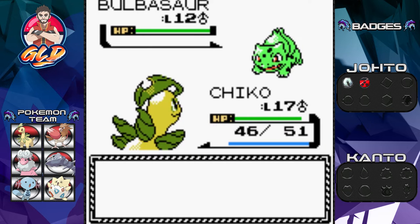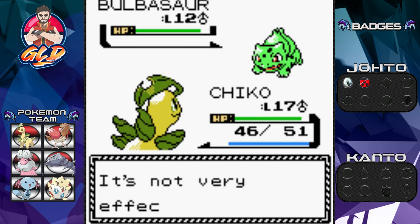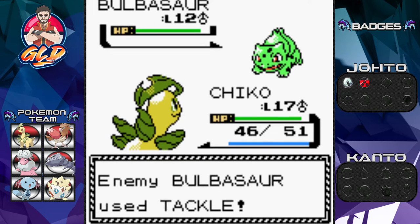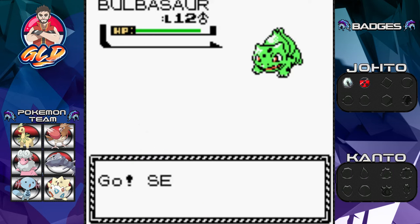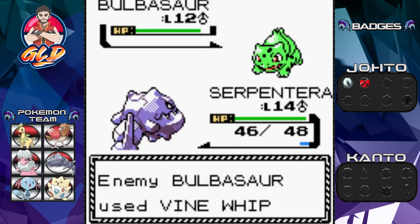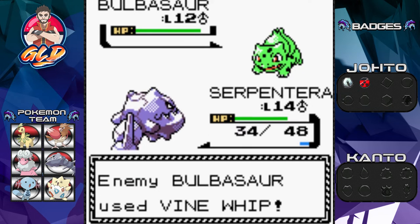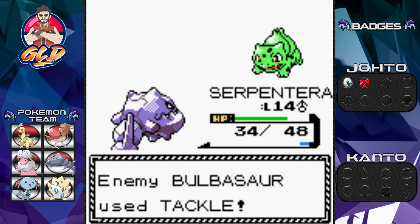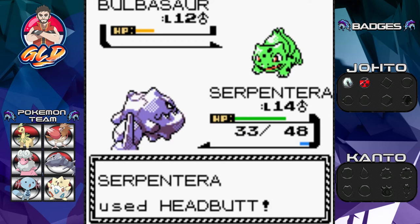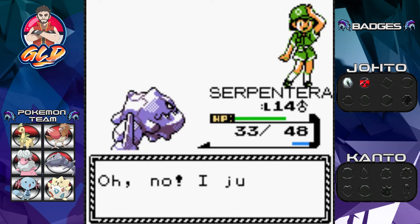Back to Chikorita — I forgot Bulbasaur is also a Poison type. We desperately need a Fire-type Pokémon. Razor Leaf isn't very effective, so switching to Sentret. Headbutt lands but Vine Whip hits back. Keep using Headbutt — one more and just like that Bulbasaur has been defeated! Everyone gets some experience points — we really needed that.